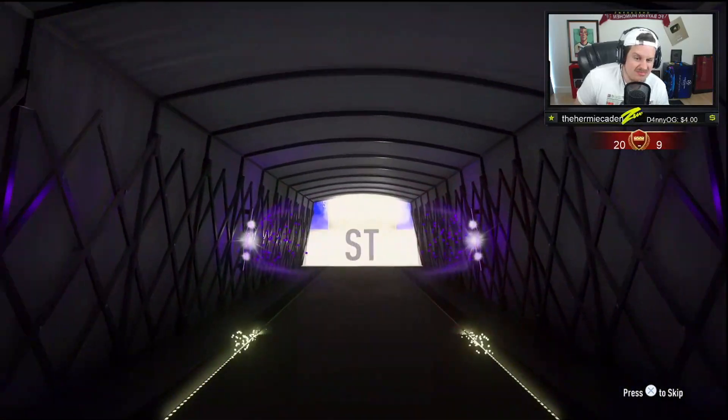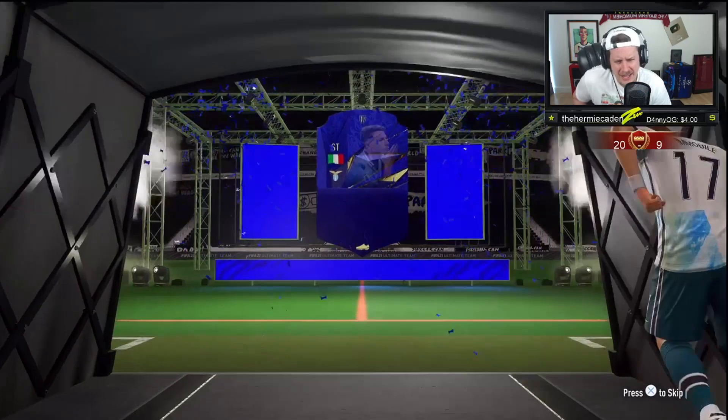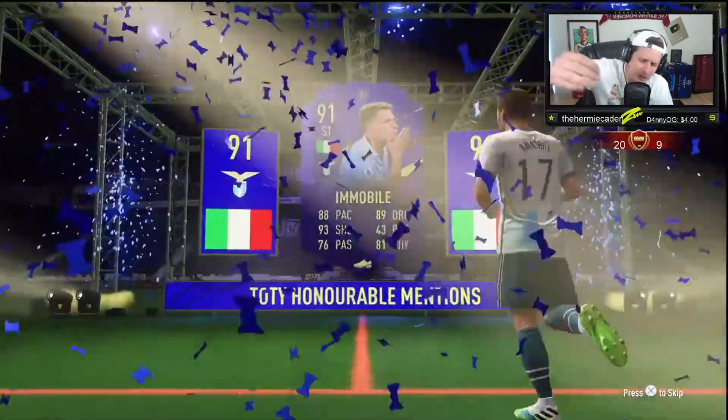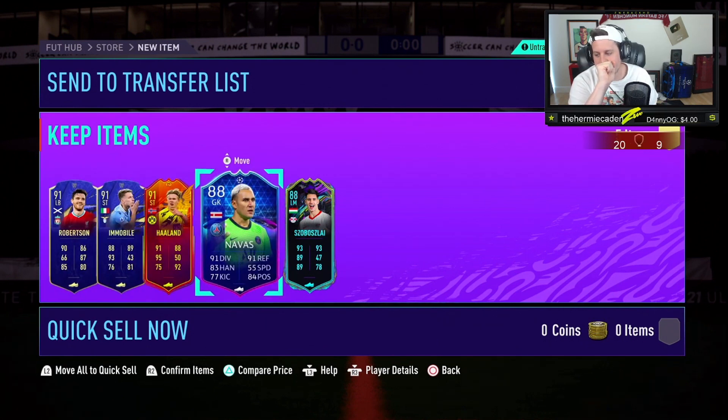What if — no, Team of the Year. This is a bad one, dude. Cheeky little Keylor Navas to start things up with. Whoa, that's a bad pack. Pop him in Nani — that's what I call a bad pack, man. 391 players, but a cheeky Keylor Navas that you can throw to the Nani SBC. Nepenthes here. Easy life, easy wife.